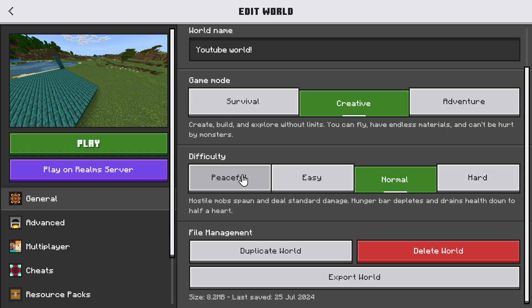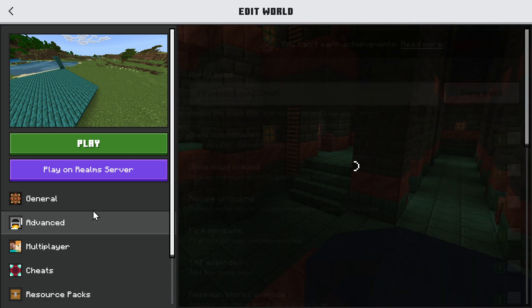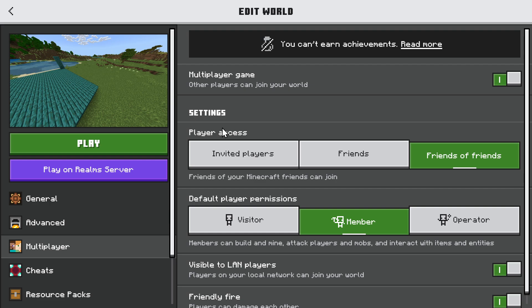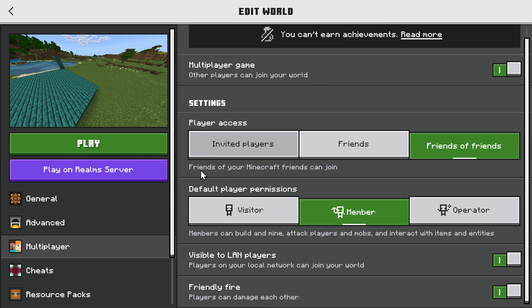So we have game mode survival, then the difficulty. We can go down to advanced and look here, then multiplayer — and player access is what we're looking for. Or we can just go to invite players and make sure no one joins here.